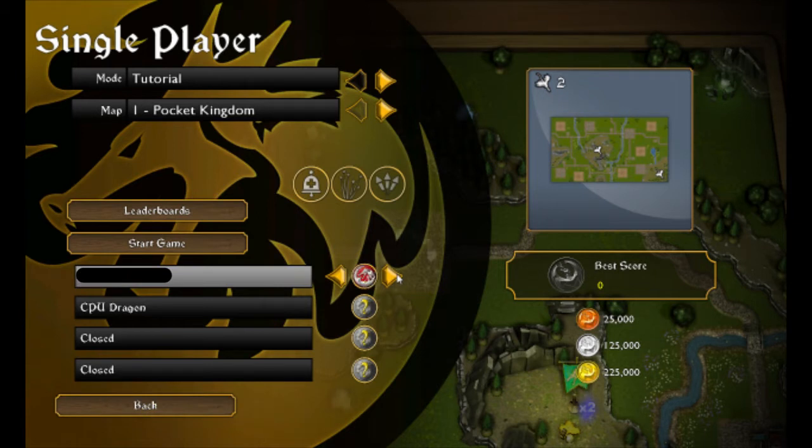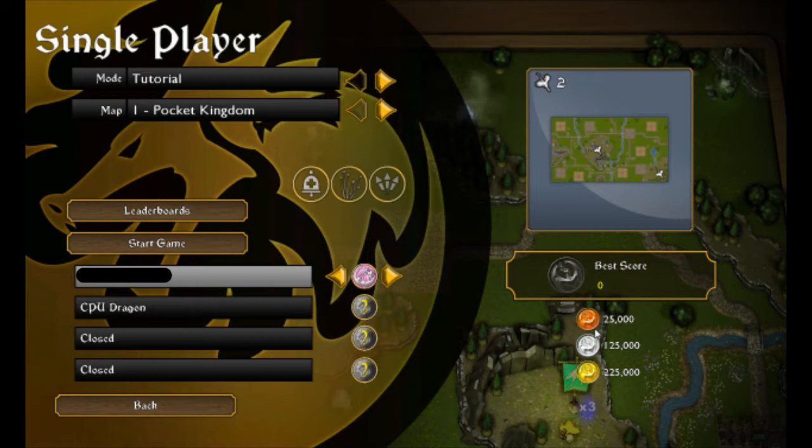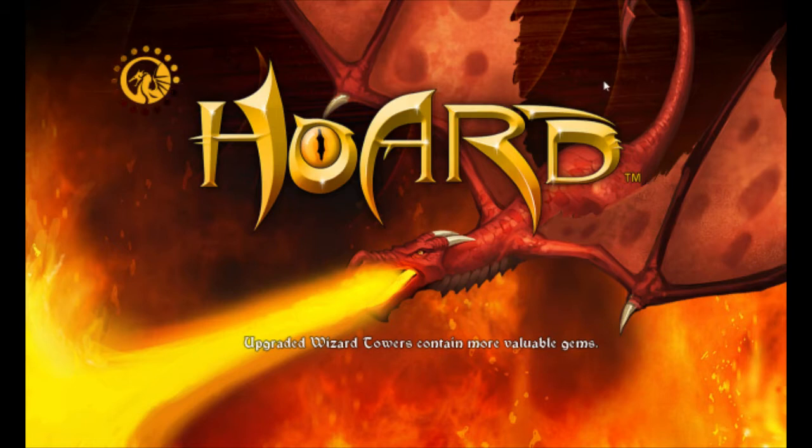For the main dragon, you have to pick what color your dragon is — I think I'll be pink. And we have a CPU dragon too. It says to get Bronze we need 25k, Silver 125k, and for the Gold medal 225,000. Let's see what we get!